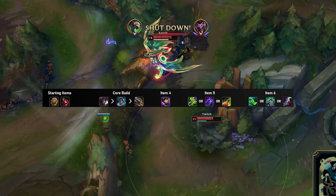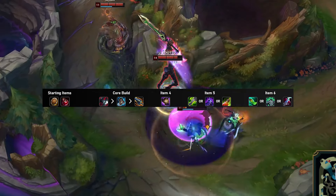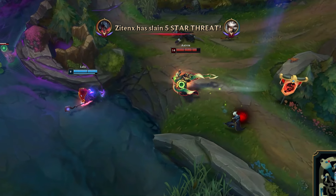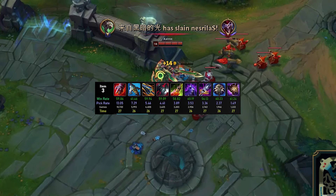The first two items in the build path will be Sundered Sky and Black Cleaver, so in total with all three items you're getting 1350 bonus health, which converts to 27 bonus AD. Overlord's is currently the highest winning third item purchased for Aatrox, but it's only being played in about 5% of games.